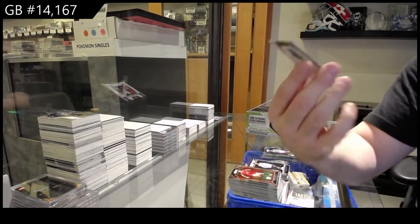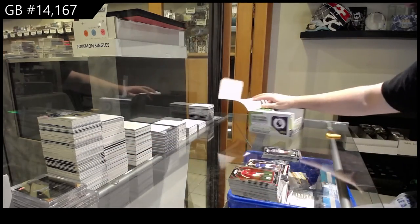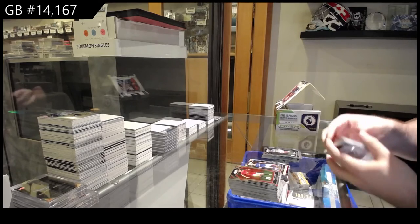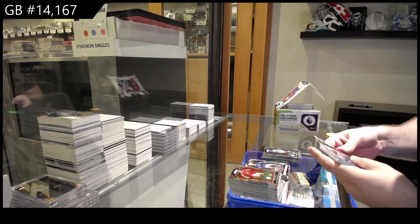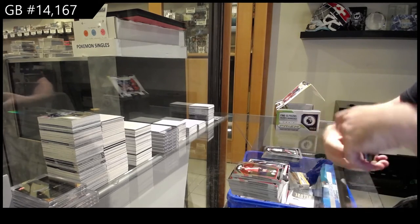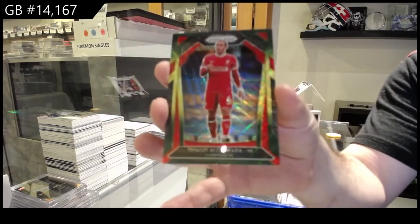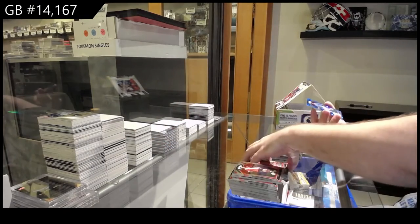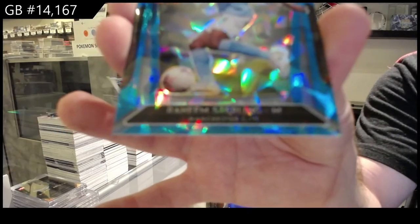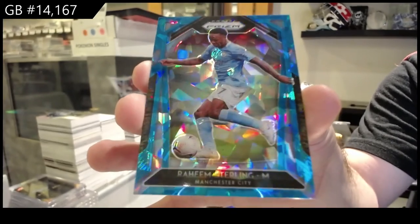We've got an immersion of Lo Celso for Tottenham — I feel like that could be a very big card. And Tom Davies for Everton silver. We've got Alcantara Liverpool multicolor, and a blue of Sterling number to 75 for Man City — that's a decent one.